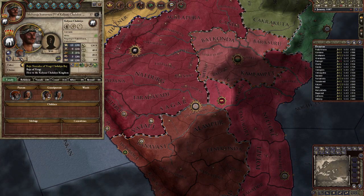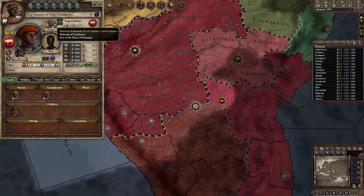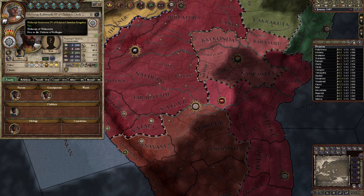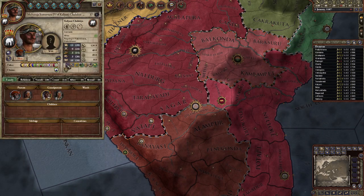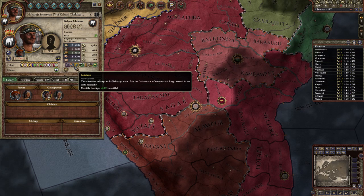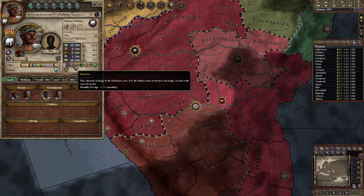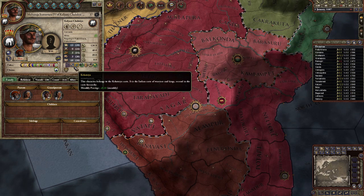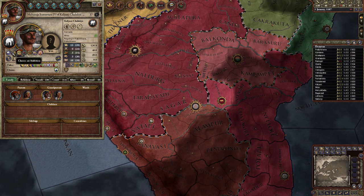So this is our ruler. His heir is the Raja of Vengi — I don't understand my relation to that guy. I'm not married. Shaivist — that gives me monthly prestige. Kshatriya — that's a caste, second in the caste hierarchy, so I suppose the holiest of the holy are probably above that. I don't really know much about the caste system. And my ambition — so you can pick an ambition.